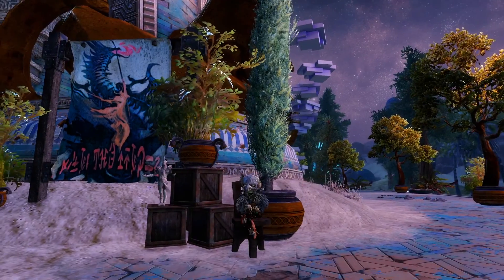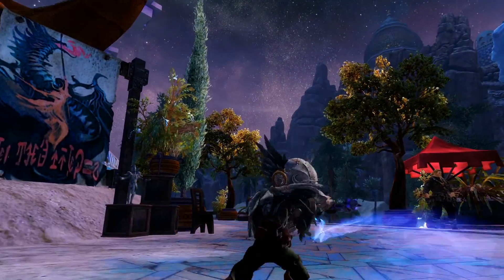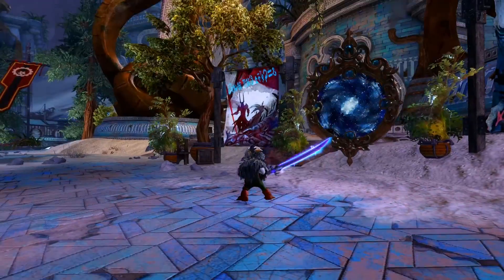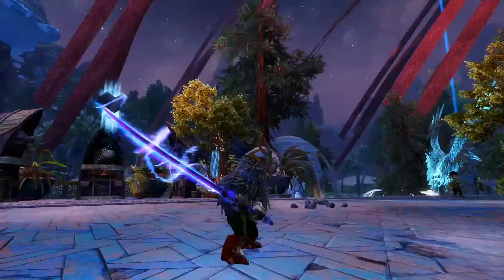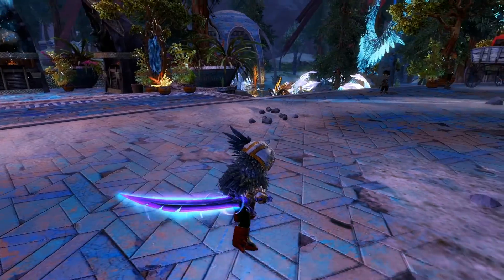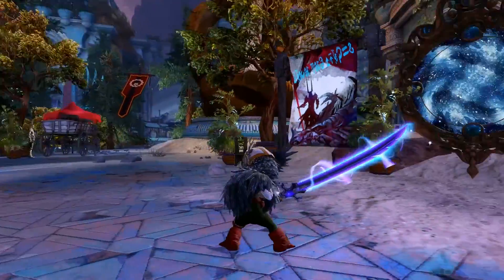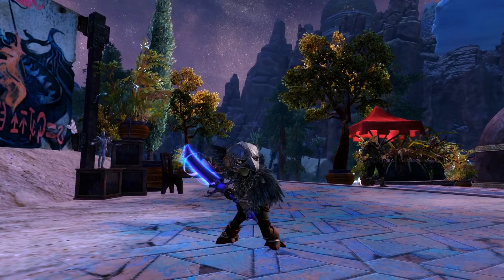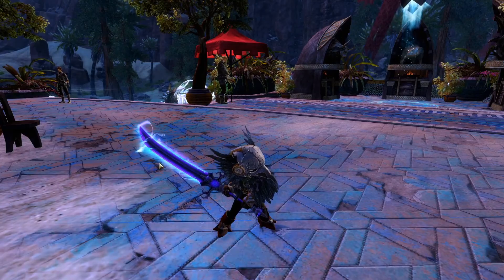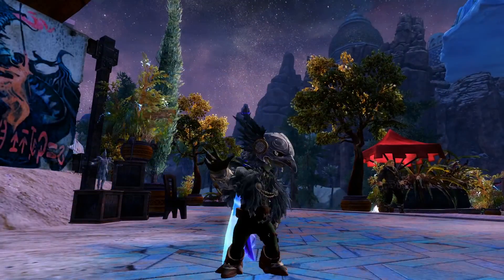Hey guys, and welcome back to a brand new demo. Today we have the new Raven Gloves and Greatsword, which the Greatsword looks really, really nice, I think. It is quite flashy, but it's a nice flashy. Maybe a little over the top. And the purple maybe doesn't quite go with the default dyes of the Raven gear, which we have the mantle and helm here from previous instances. But I quite like the sort of spiritually imbued nature of it.